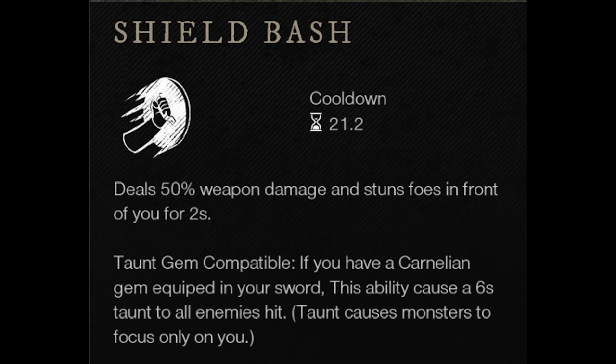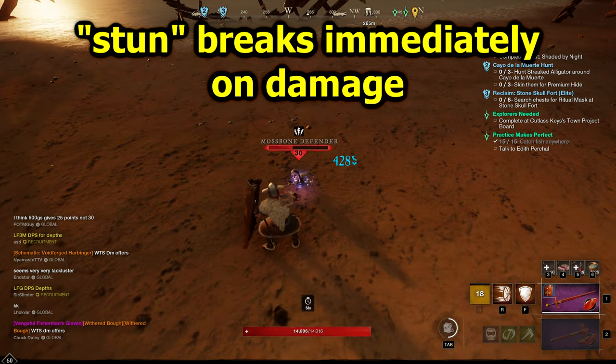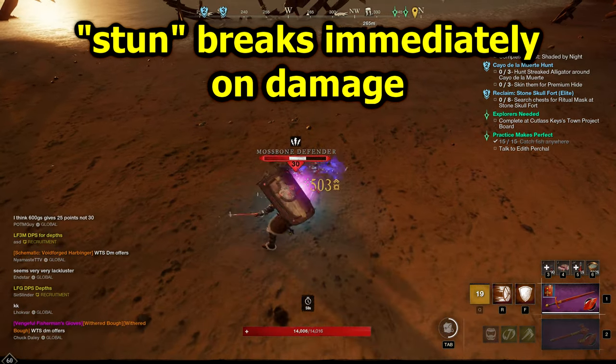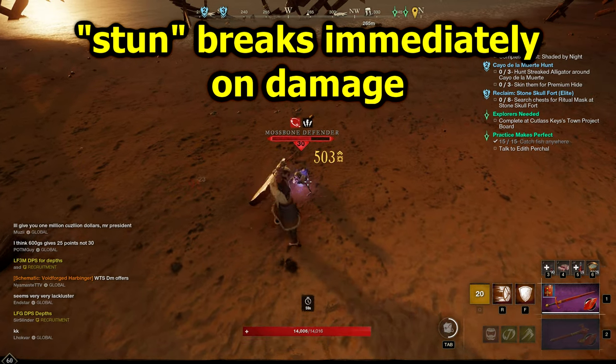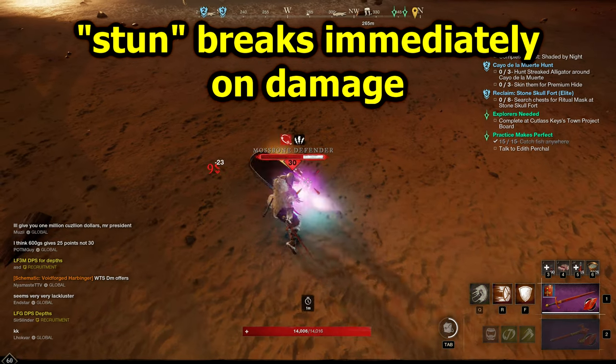Stuns in New World are more like sleeps and will break on damage. This means if you have the three-second shield bash talent and you immediately attack afterwards, you're not going to be getting much value out of that. However, knockdowns, flattens, roots, and all of these other status effects appear to persist through damage — but for whatever reason, stuns are sleeps in this game.